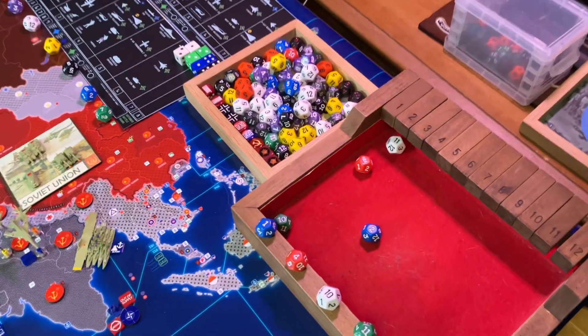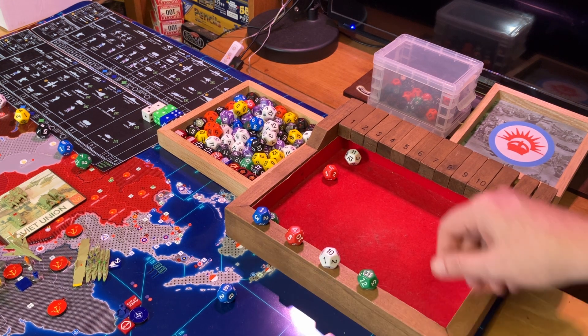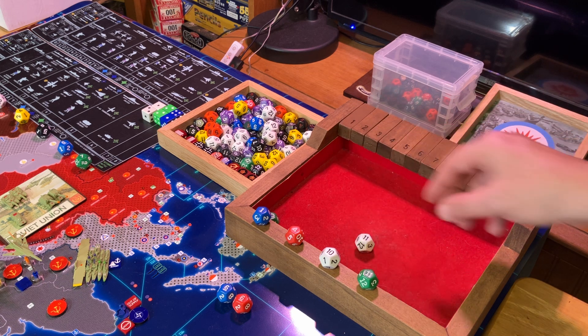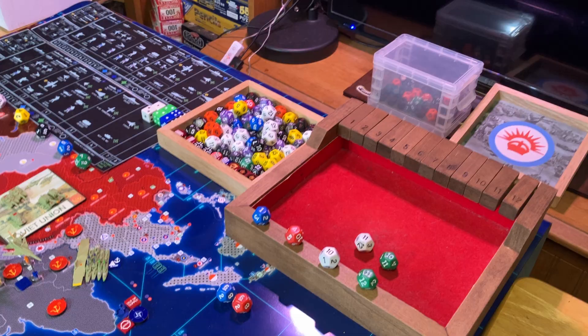We have an unsuccessful two and an unsuccessful six, but a very successful eleven on chem warfare and an equally successful ten for advanced sonar. Ten and ten, eleven and eleven — there are parallels in the universe if you know where to look. That moves chemical warfare and advanced sonar both to stage three for NATO.